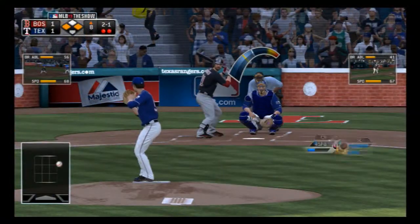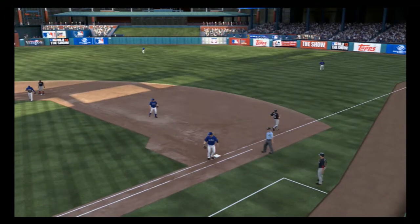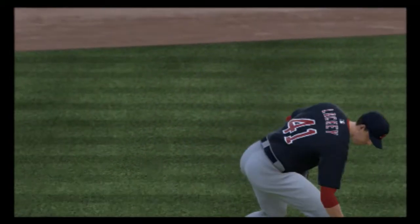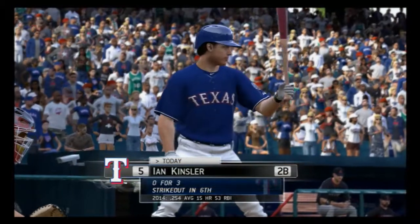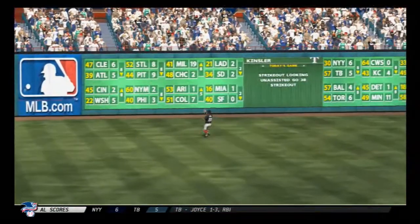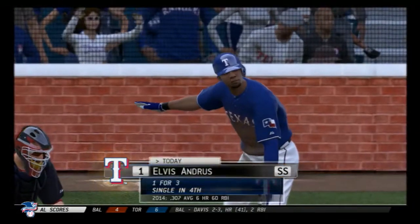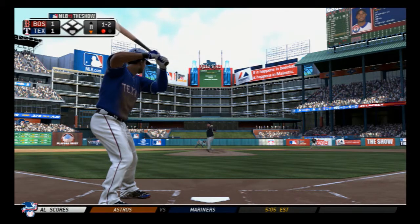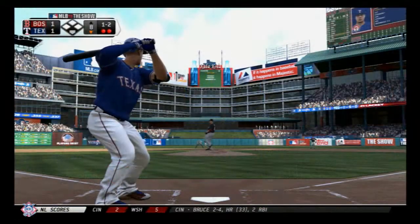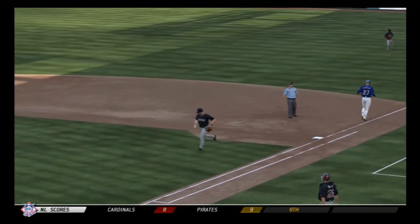Nick Markakis comes up to pick. Hit softly to the right side and the throw to first is in time, so the Red Sox stranded the runner. John Lackey is on out of the bullpen now, taking over to start the bottom of the eighth. Mike Napoli steps in. A ball hit fairly well here out to the deep part of left field — Mateo retreats a bit but gets there for out number one. Elvis Andrus swings and misses on a pitch well out of the strike zone for out number two. Giancarlo Stanton hits one on the ground to short, on to first, and this will remain a tie ballgame.